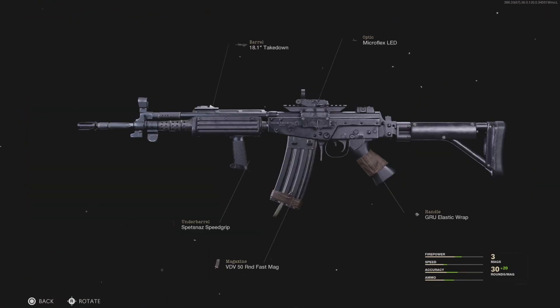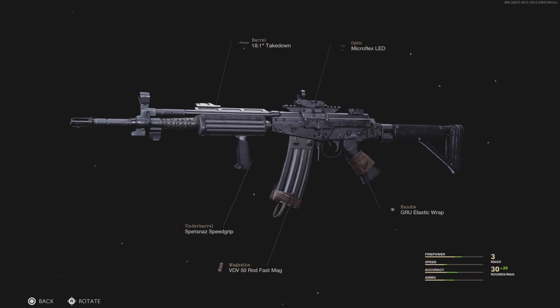Next up, we have one of the newer weapons — the Pharah 83. Not many people are using this weapon, which is quite surprising, because it's actually a very good weapon. It doesn't have too much recoil in multiplayer, even though it has a lot in Warzone. We have the Takedown Barrel, the Microflex LED, the Grav Elastic Wrap, the 50 Round Fast Mag, and the Spetsnaz Speed Grip instead of the normal grip.